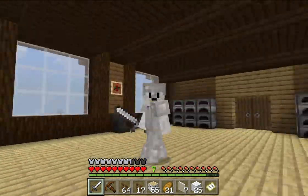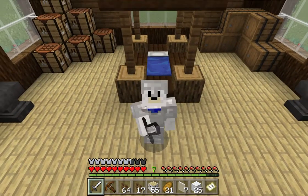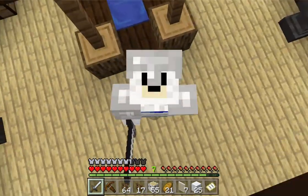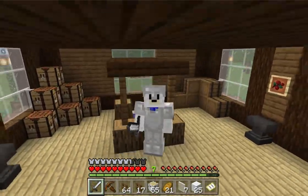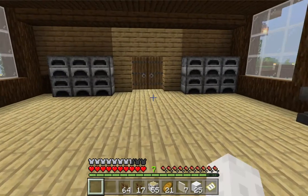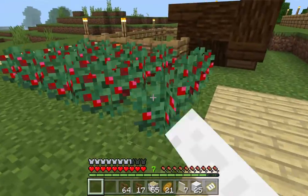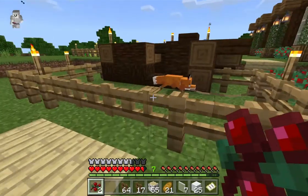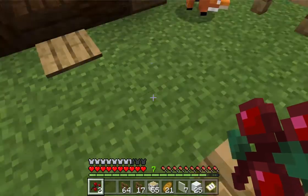Hello everybody and welcome back to another video with me, the Polar Master. In this one we are going to be making a sheep farm, so that'll be very fun. Let's get started. Also, I did die from a witch and I lost everything I have, so that was really unfortunate. Hello my foxy friend — I will be telling you the name at the end.